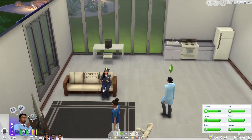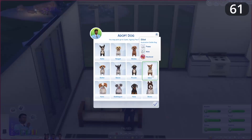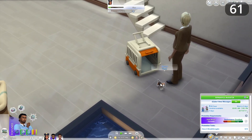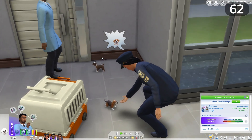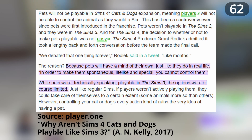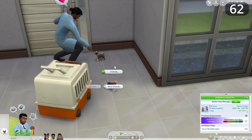Pets really do become members of the family, so here are some Cats and Dogs expansion pack improvements. Give us the option for pets to be playable — I now don't play with pets unless I have the playable pets mod installed. Dealing with pet needs without this mod is a massively unenjoyable process, especially for players who like to micromanage. At the very least, let us see the needs bar and age durations for our pets. The Sims team cited realism as the reason we can't control pet needs, but this is a game where we can literally play as aliens and supernatural creatures.